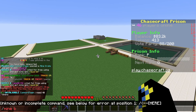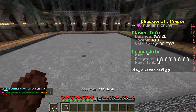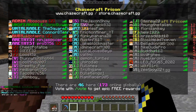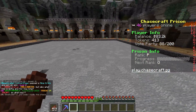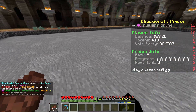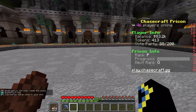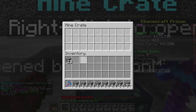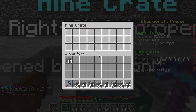Back to the mine — just do slash warp B to go to mine B and keep mining. There are a lot of people online and you can always ask people for help, visit their shops, or buy stuff. Prisons is an amazing game mode on ChaseCraft. And I just found a mine crate — mine crates have a 10% chance to appear while mining.